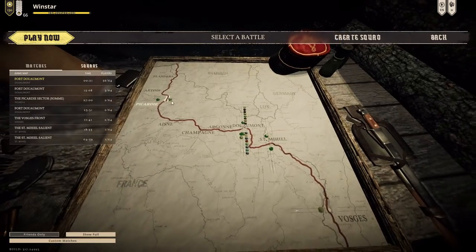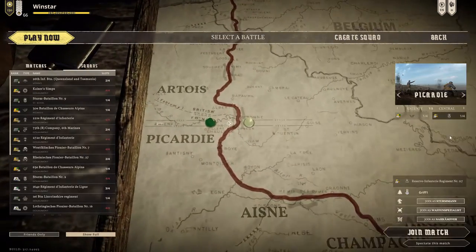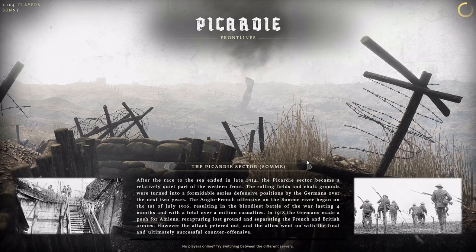Alright, I'm back. This time we're going to do a different map with a different team. We're going to be joining the Germans at the Battle of the Somme. The Somme is connected to Verdun in a very significant way, because the Somme was an offensive by the British as a result of the French needing pressure off of their defense at Verdun.